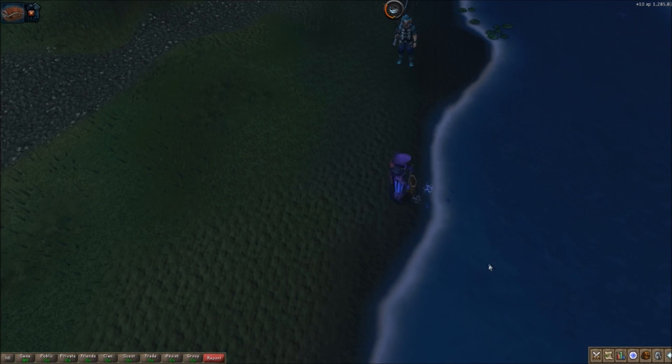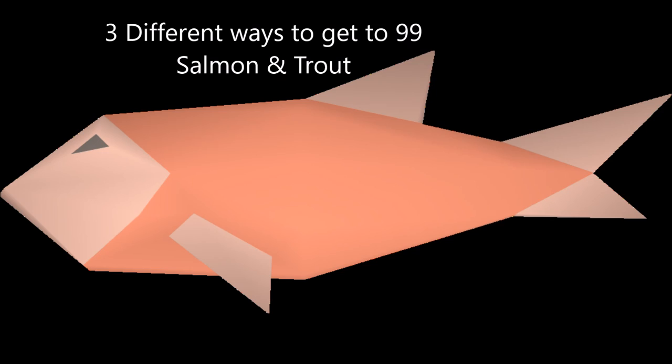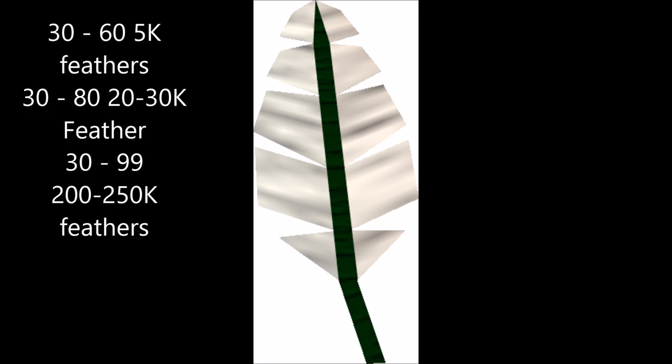From 15 to 30, you'll need 1,960 shrimp or 274 anchovies. You'll be getting a combination of both, so you're not going to get exactly either of those numbers - but that is how much you need to level from 15 to 30. From level 30 to 60, or 80, or even 99, there are three different ways. You will be doing raw salmon and trout fly fishing, and this can be done at the Barbarian Village. You will need feathers. Feathers are very easy to come by and I'll go ahead and show you where to get them.